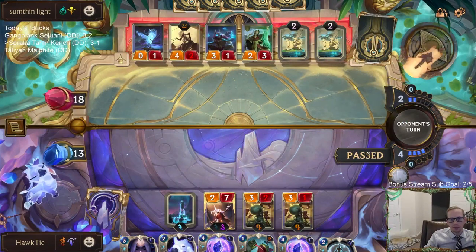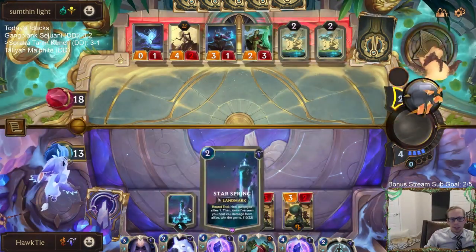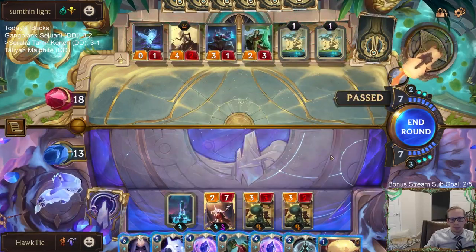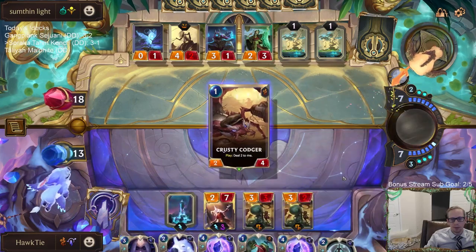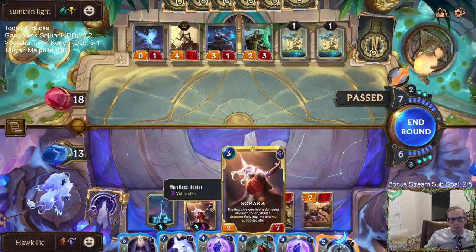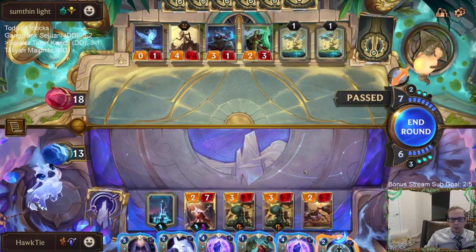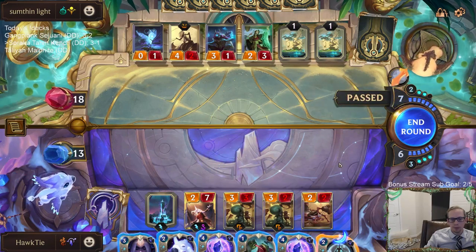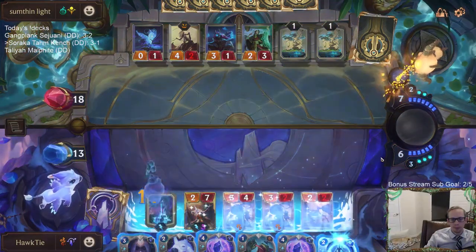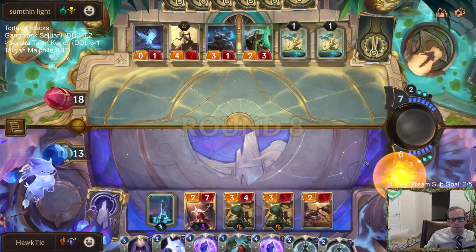The deck's got a lot of card draw — gotta find those go-hard somehow. Our Star Spring is at 10. It's a Grand Von Bomb. That's fine.